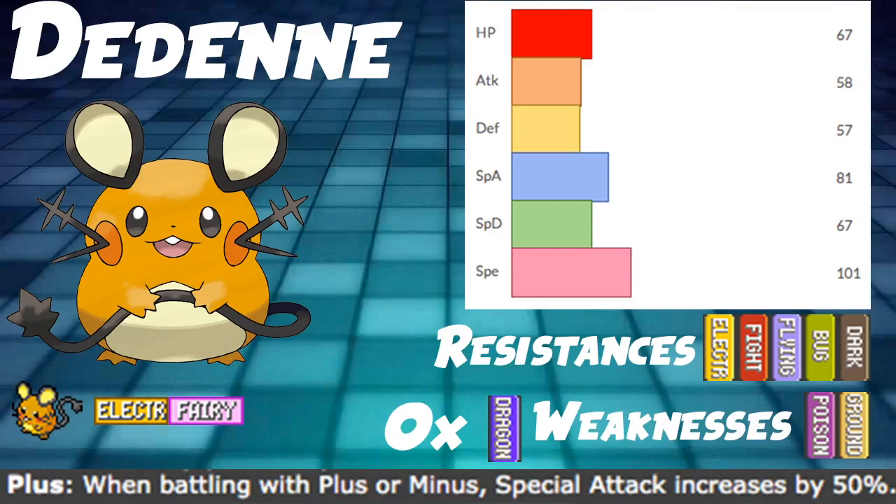Electric/Fairy typing is pretty solid, giving us one immunity to Dragon and two weaknesses in Poison and Ground, and then five resistances, which is pretty good. Pretty good defensive typing and also pretty good offensive typing overall.